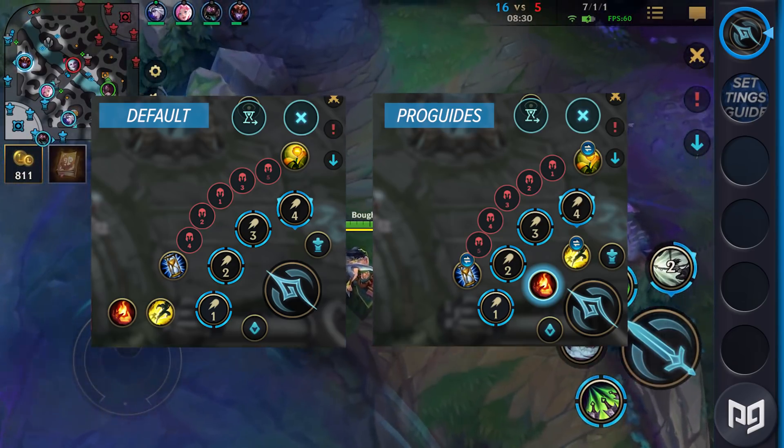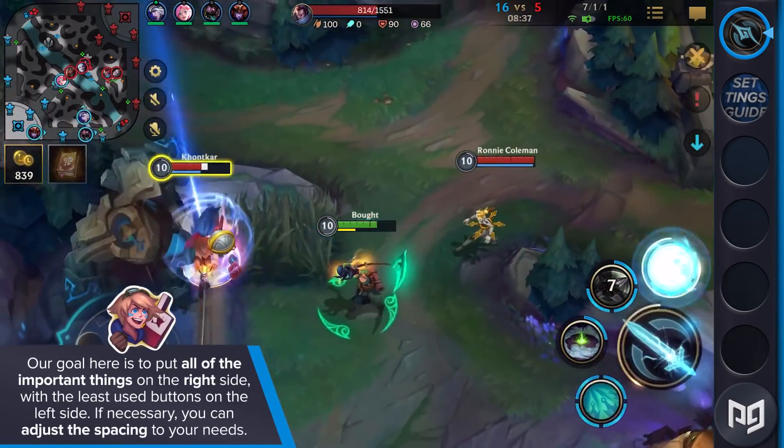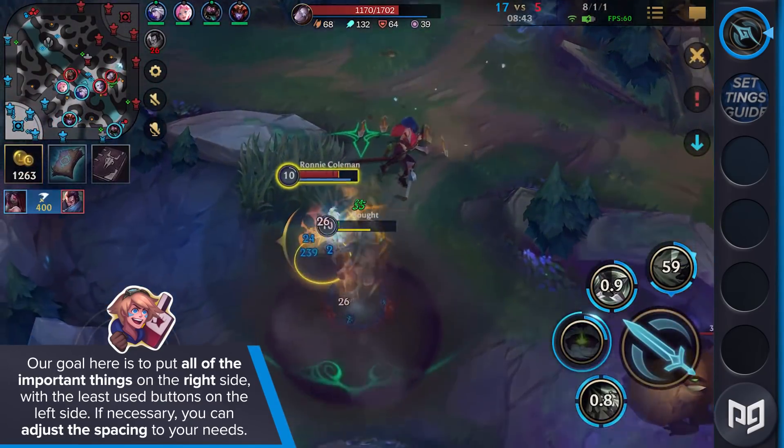To solve this, we moved our summoner spell to the right side, adjusting the space between the skills and auto attacks as well. Our goal is to put all the important things on the right side with the least used buttons on the left side. If you're worried about accidentally pressing something, feel free to adjust the spacing to your needs.